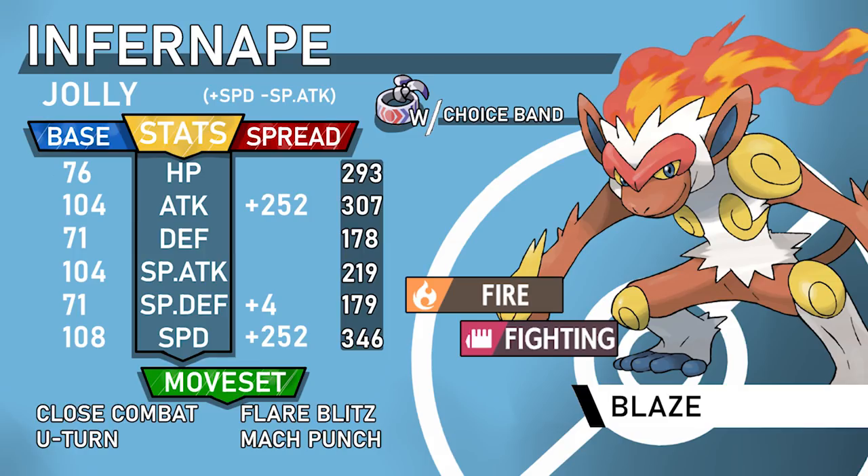Your ability can be Blaze or Iron Fist. I like Blaze when coming in on Stealth Rock hazards — Infernape wears itself down with Flare Blitz recoil, putting itself in Blaze range, then OHKOing Clefable from full HP with a Blaze-boosted Flare Blitz off Choice Band. Iron Fist is the way to go if you want stronger Mach Punch. This set pairs well with bulky waters like Suicune or Starmie, Ground-types like Gliscor, Rotom-Wash for Volt Switch momentum, and Steel-types like Scizor or Tyranitar to handle Latios and Latias.